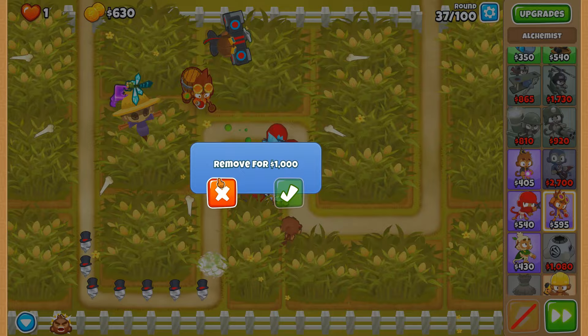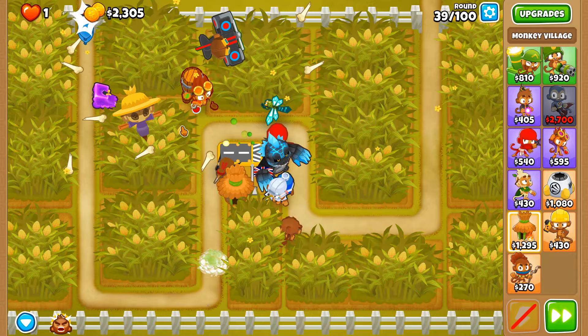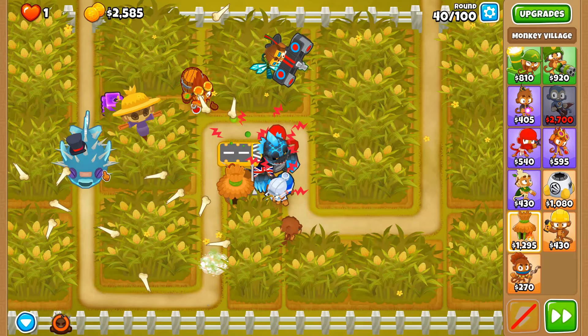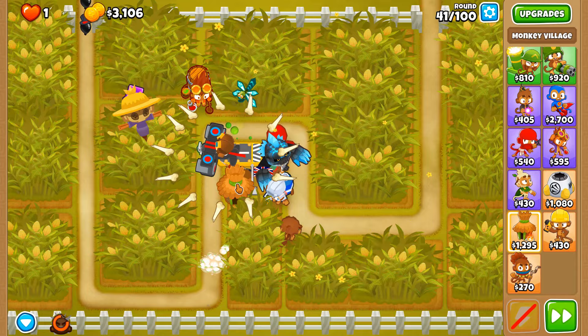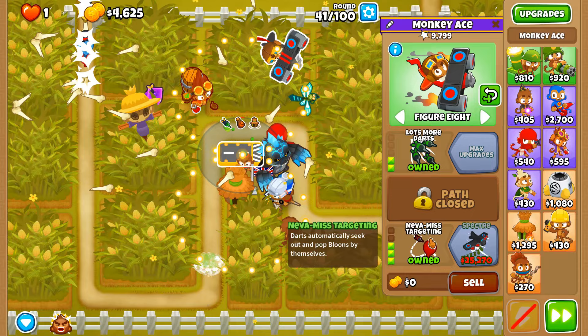Round 39 done — round 40, let's use rallying roar and take on the first moab. It was almost soloed by our never-miss targeting monkey ace. Do not try to do a no harvest two megapops run with just never-miss targeting — it's simply not enough map space or damage.